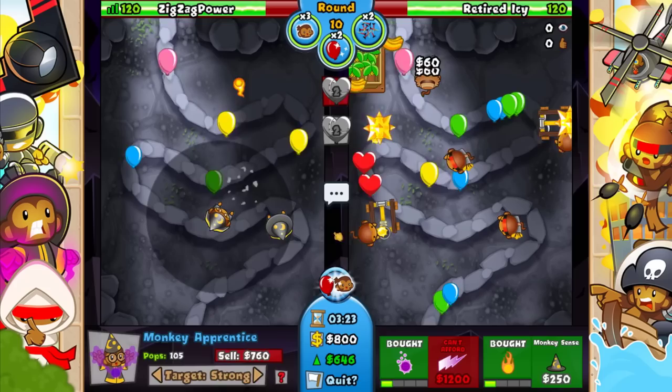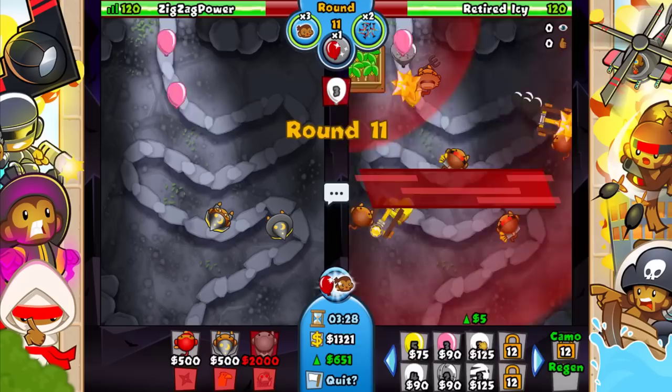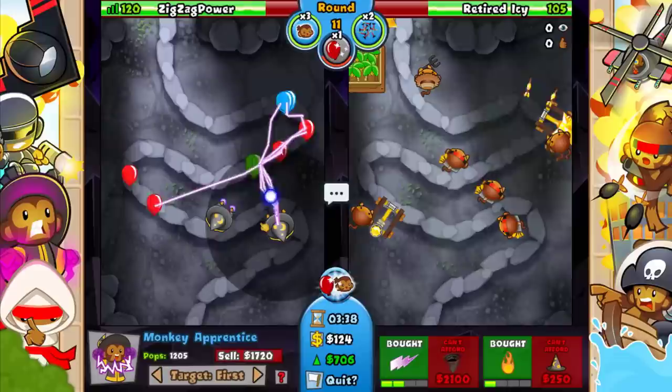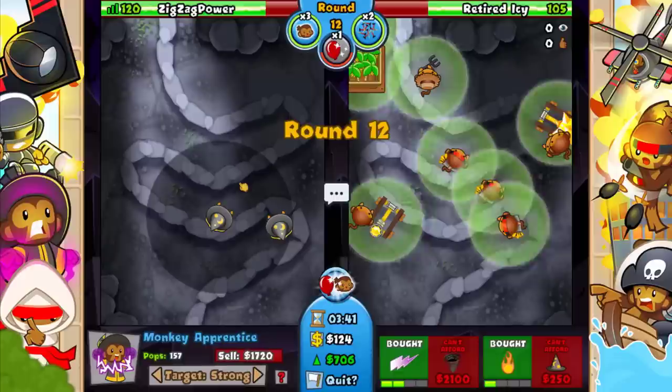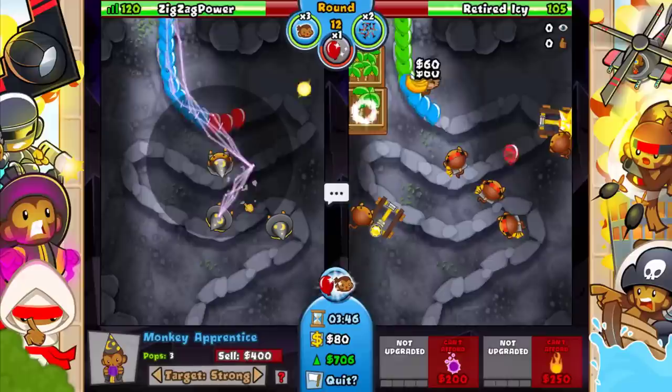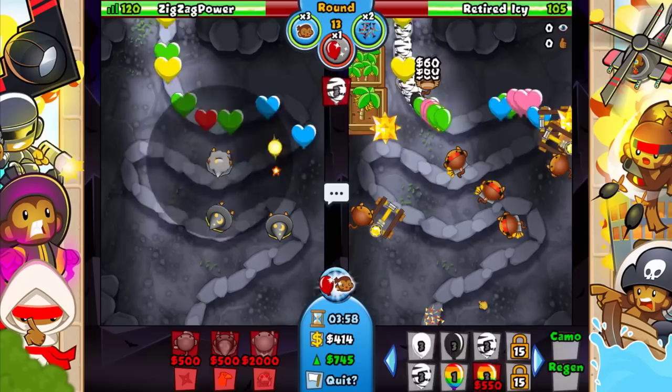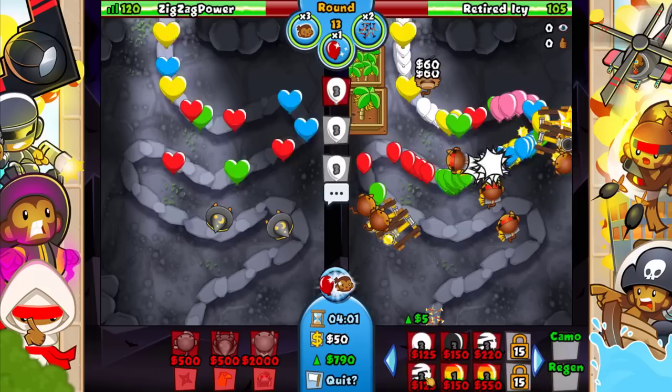Let's go ahead and just send a little bit of a rush here — can't repeat the same mistake we did from last game. Rush with a little bit of stuff right here — nice — then stop. Now I need two of these and we do need to upgrade one to Monkey Sense and then get this up. He just goes for a farm instead. Red hot spikes — let's go ahead and send some eco.